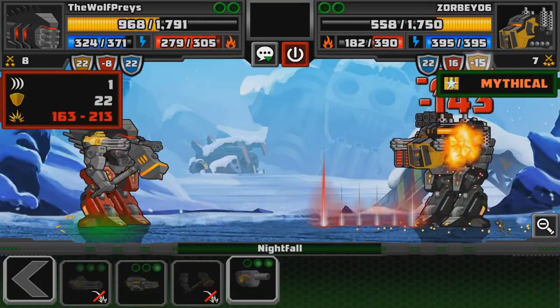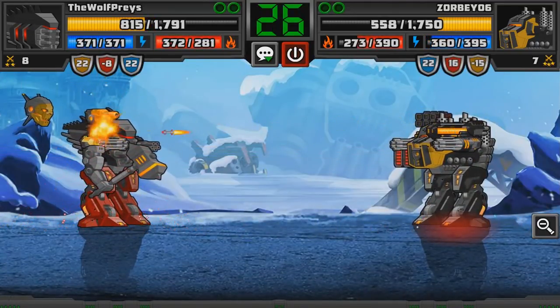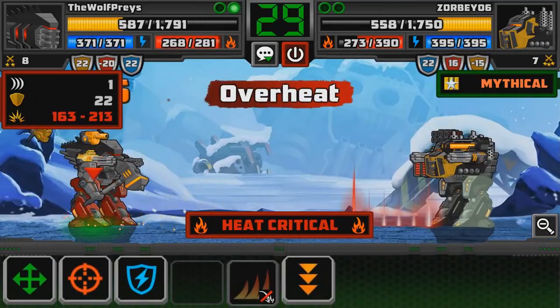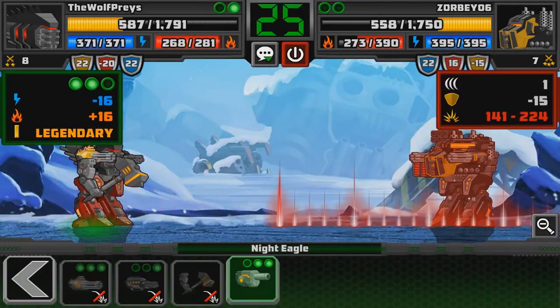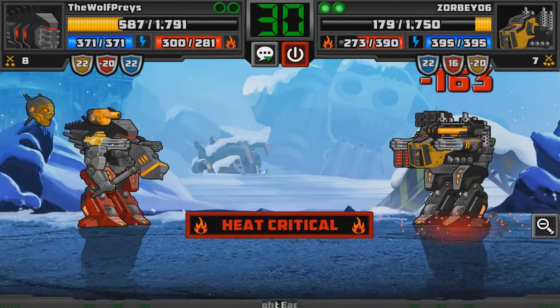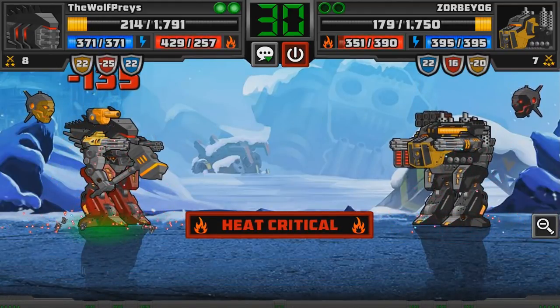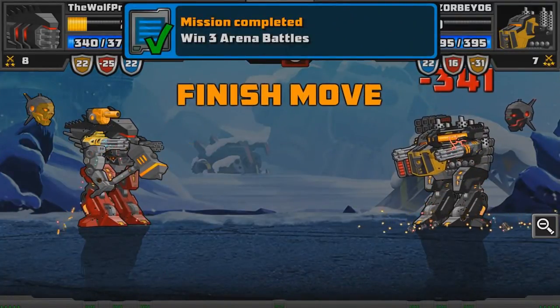Just couldn't use the Nightfall there. Come on little drone, you can do it. If he doesn't completely overheat us on this turn — which I think he just did — no, he didn't, good. Let's go ahead and use the Nightfall. I can't use it because it's out of range. Let's go ahead and use the Night Eagle then — that's all we can really do. He sent up his drone — please don't overheat me. One more turn — that's all I need. Finished him off! Okay, that was a close one.